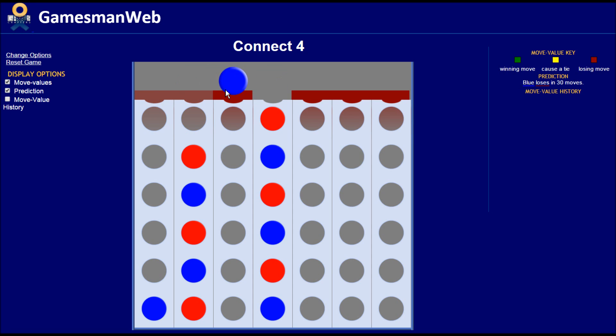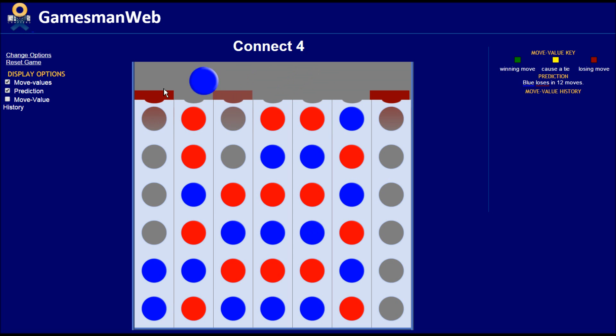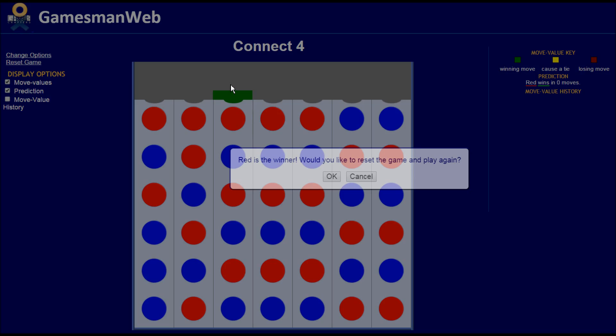The solver assumes both players are trying to block — they will never make a mistake by allowing the other person to get four in a row easily, and it prevents double attacks. When both players are playing optimally, you end up with a forced win for one player. With only a couple moves left, there's only one spot blue can play, and that allows red to win by filling up the board.